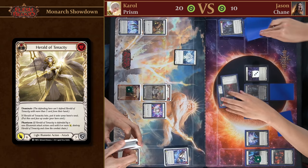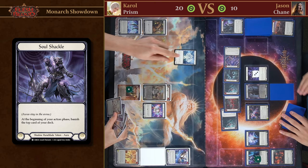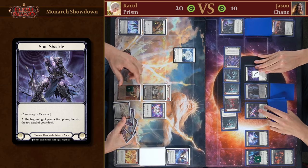Start of my turn — Soul Shackle. First card is Rift Bind, second is Seeping Shadows. All our cards in the banish zone can now be played from there, but they also have Blood Debt, so I'd better get them out fast.